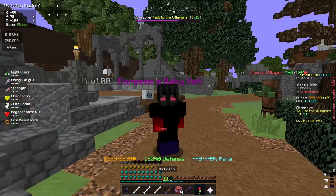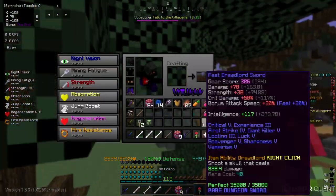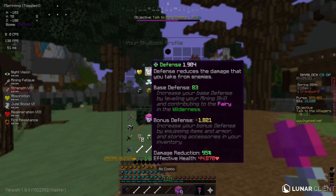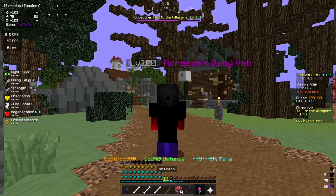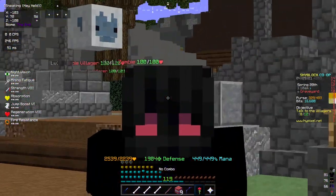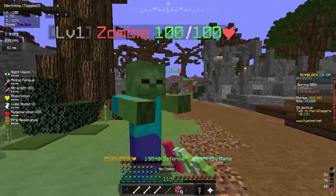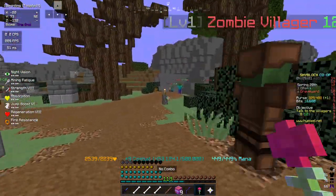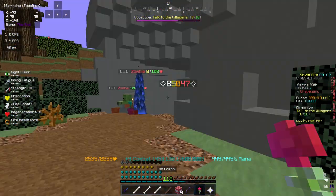Which is better — shadow assassin chestplate or zombie knight chestplate? Let's check the eHP. It was like 41,000 with zombie knight, right? Well this is 44,000 — barely a difference. Notice the damage: 85,000 — consistent 85,000 damage.